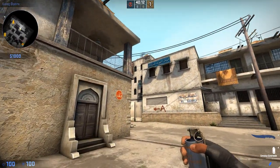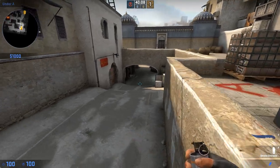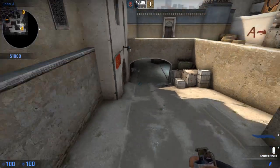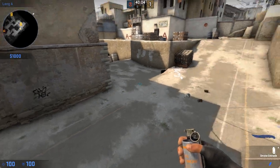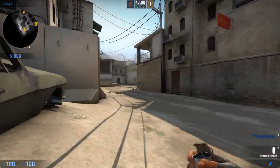For our next smoke, we're going to be smoking the CT area on this ramp here in order to allow T's to cross this area to get on ramp and take A site effectively.